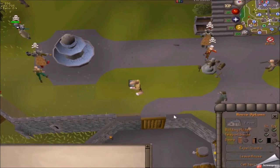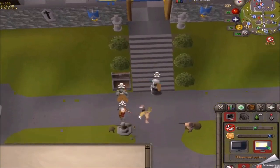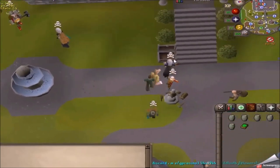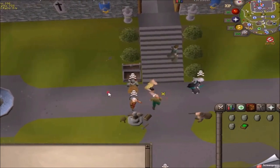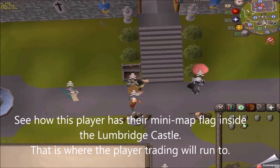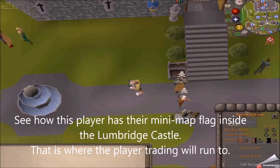When the animation is complete, the player runs to the actual location the game has registered them at. What this means is that the lure stays in place on screen, when in fact they are actually in the PvP area according to the game engine. The animation shows the player in a safe zone, but they are actually not. Once the animation is complete, the lure's character will quickly run to the actual location they had clicked. If you accept the trade, you will run to where the game has them registered — not where they appear in their stall — which will be in a non-safe zone where you will be attacked by one of their teammates.